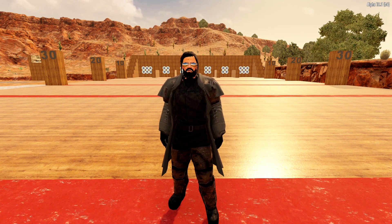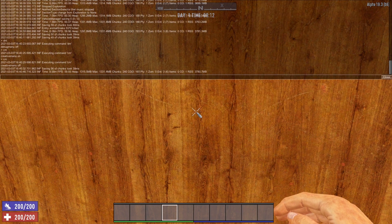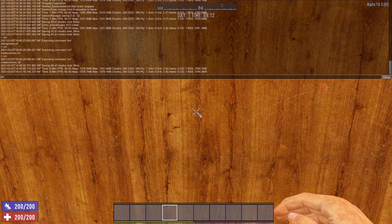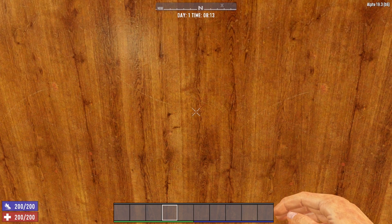First up, let's take a look at debug mode. In order to access the debug mode, the first thing you're going to want to do is press F1 on your keyboard. That will bring up this console view or command prompt. Next, you simply want to type in DM and press Enter. You'll notice here it says debug menu is on, so now we have access to the debug mode. Then all you have to do is hit Escape, and that will exit out of the console.